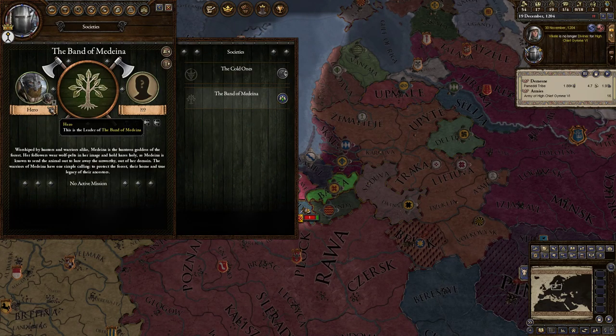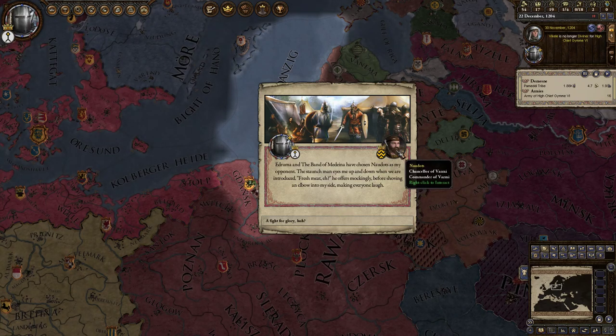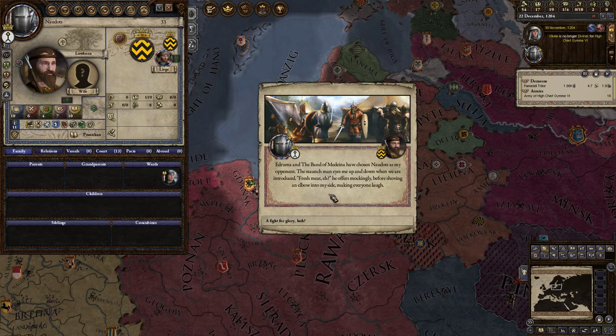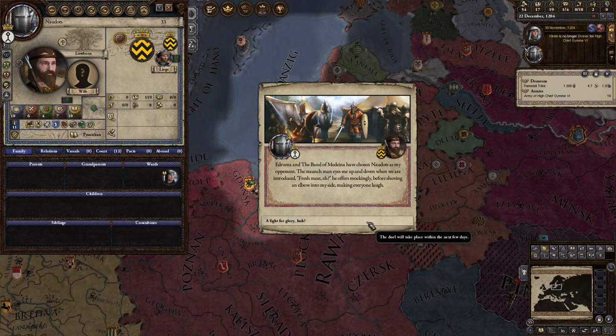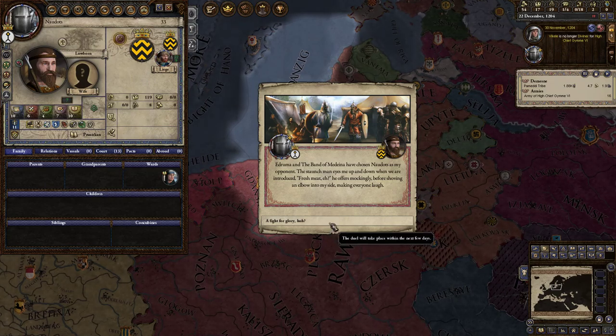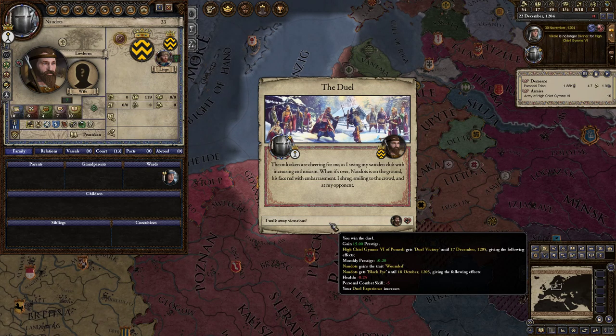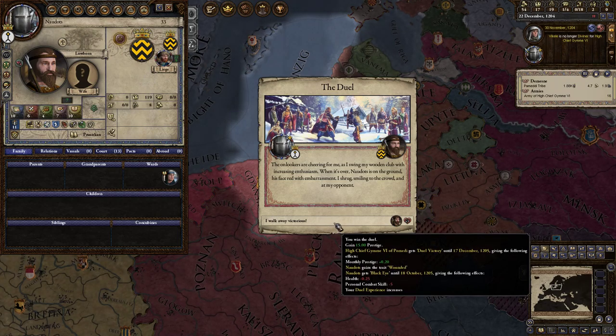There is an actual warrior lodge for the Romuvans — the Band of Medina. Let's join that. At the lodge, the Band of Medina have chosen Naudots as my opponent. The staunch man eyes me up and down — 'Fresh mead, eh?' he offers mockingly, before shoving an elbow into my side, making everyone laugh. I like him. The onlookers are cheering for me as I swing my wooden club with increasing enthusiasm. When it's over, Naudots is on the ground, his face red with embarrassment. We gain some prestige — he gets a black eye.